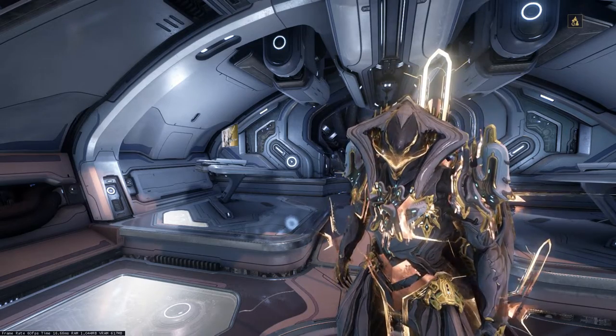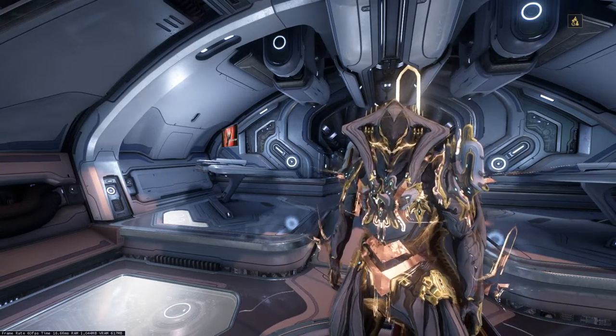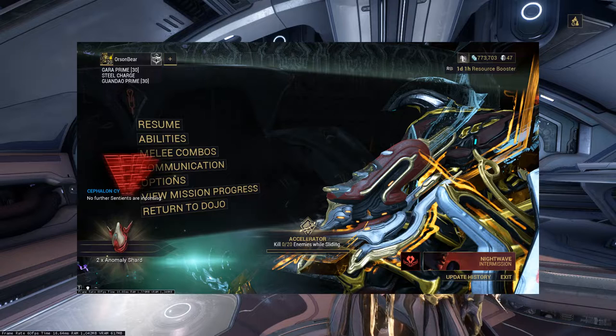First off, the Anomaly Shards are affected by resource boosters. Like in this screenshot, I've obtained 2 shards while the resource booster is still active. This cuts the farming in half.